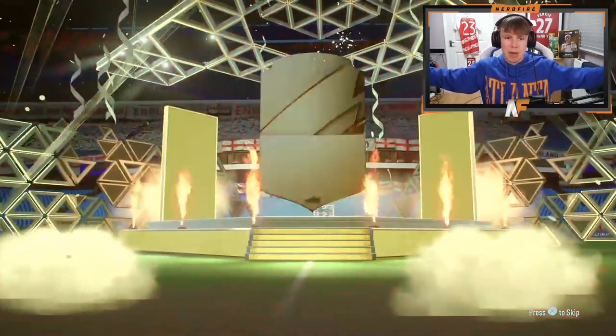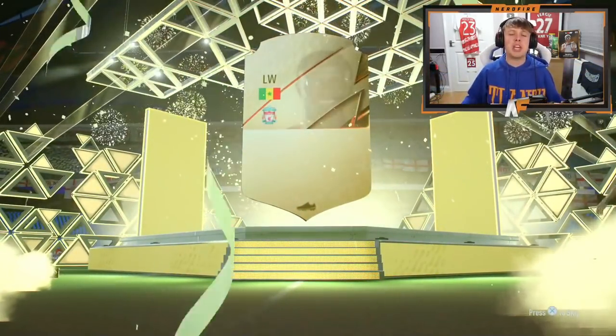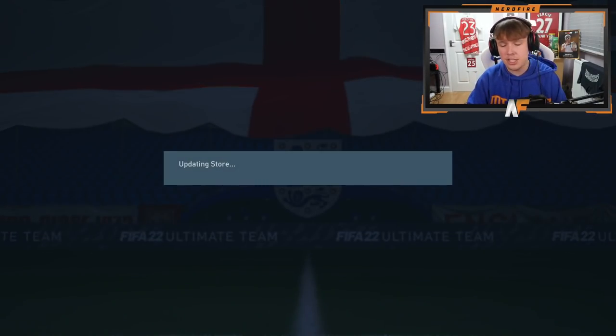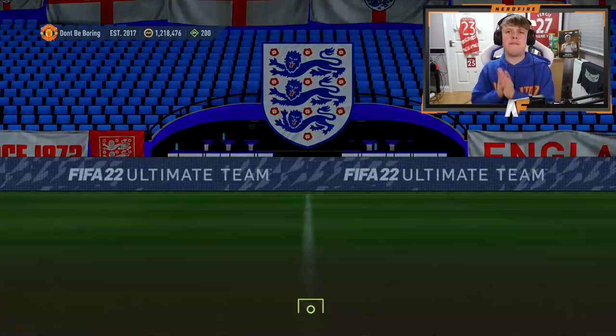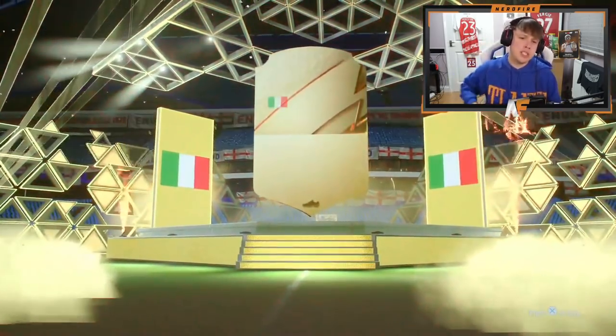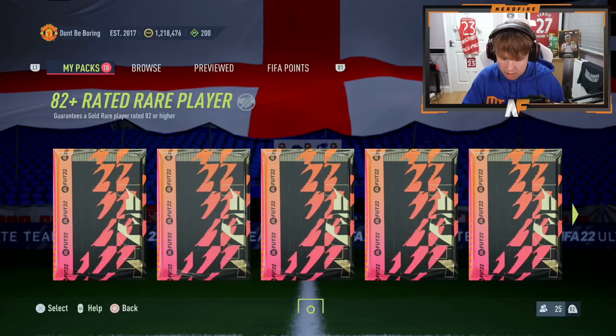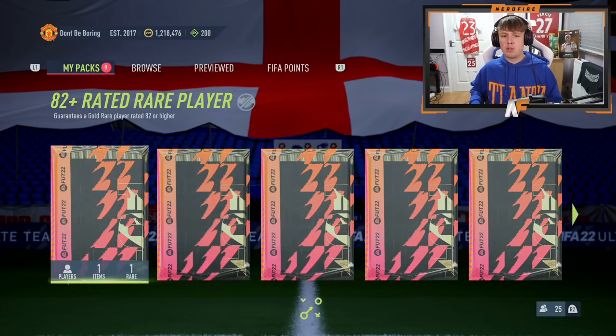Can we see a FUT Fantasy now? That's the aim. Walkout again, back-to-back walkouts - Sadio Mane, 89, good fodder! We've got two good fodder players there, that's actually decent. Number five of the 15 - a third of the way through. It's gonna be a boards, it's gonna be Suarez. He was my most packed player the first week of FIFA, I don't like the guy at all.